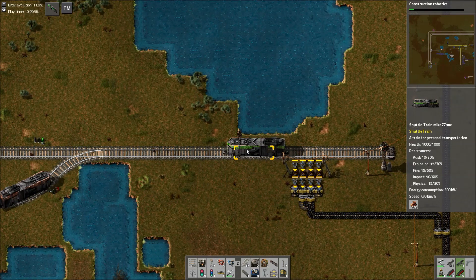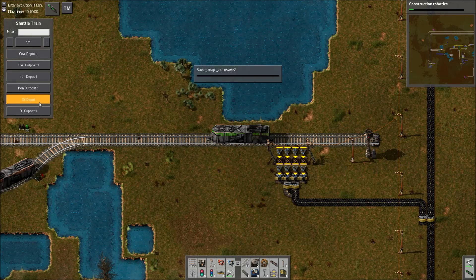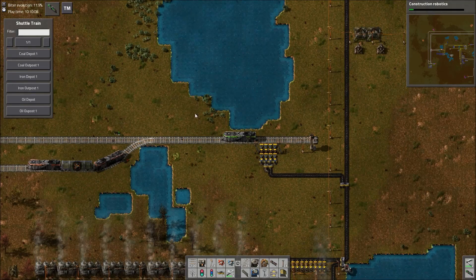That is where the Shuttle Train comes in. When you hop in, it loads all your stations and you just tell it to go to one — there's no schedule or anything. You just tell it to go to one, and then if you want to go to another one, you just hit it and it will go to another one. Simple as that.